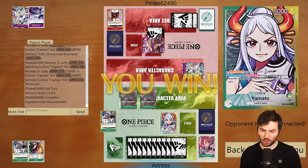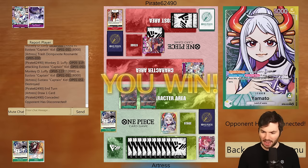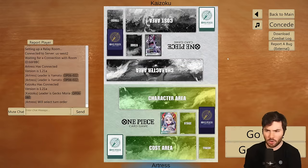I think Yamato overall — the regular version — does really well against Red/Purple Luffy. The Fortress version is okay as well. Typically though, you're probably going to have better bets playing this against a Katakuri, if there's a huge Katakuri spike in your meta. Next up — Gekko Moria.